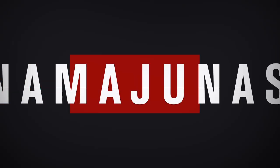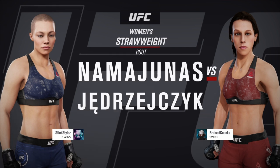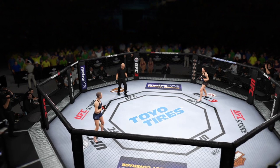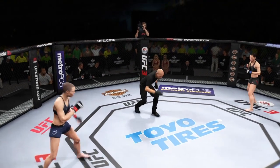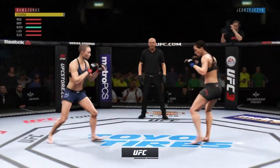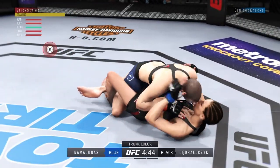Ladies and gentlemen, welcome back to EA Sports UFC 3. Hopefully soon we'll have some beta we can all play for UFC 4. We're going to be Rose Namajunas taking on Joanna — that's how you say her last name. Rose is kind of a submission specialist, not too much, but we're going to get a takedown early on by catching that kick.